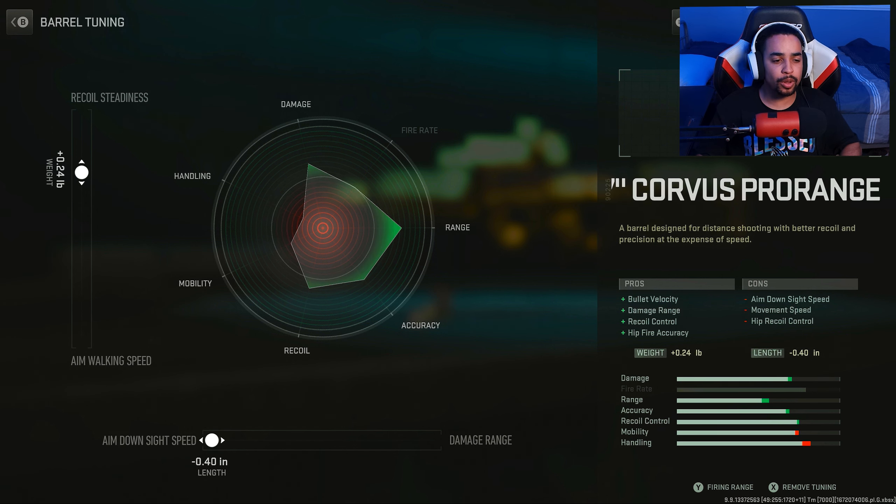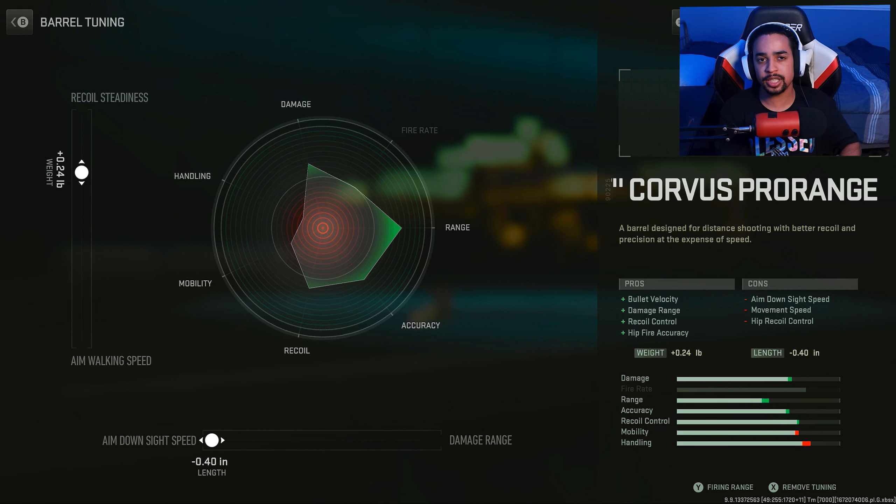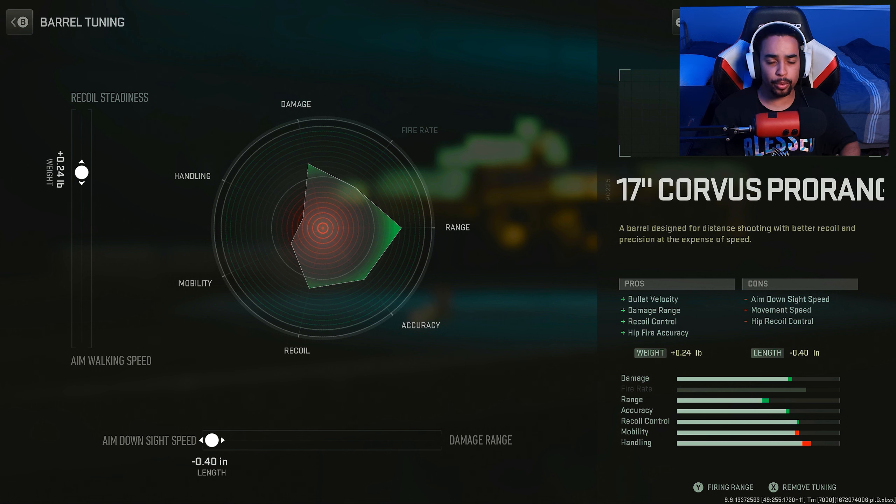And for the final attachment — the barrel — I went towards ADS speed and recoil steadiness. I stopped the recoil steadiness at this position because after this spot it starts to go down then back up. And at that point you're nerfing your aim walking speed more for no reason. That's why I stopped at .24 because I felt like this was a spot where it goes up but doesn't go back down.